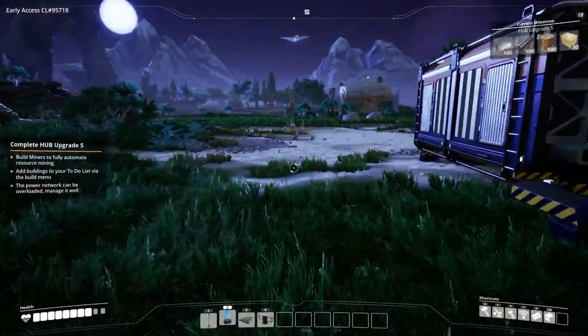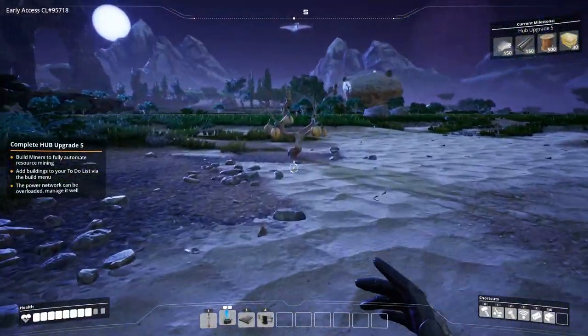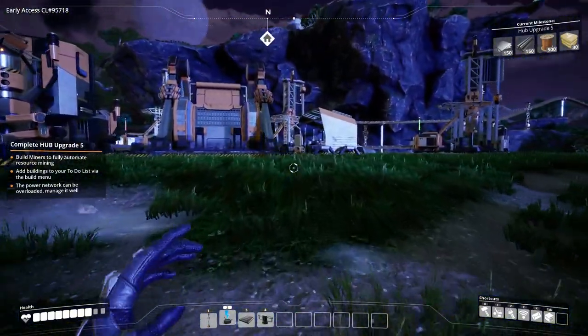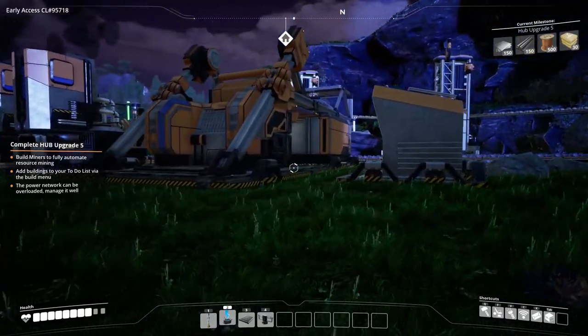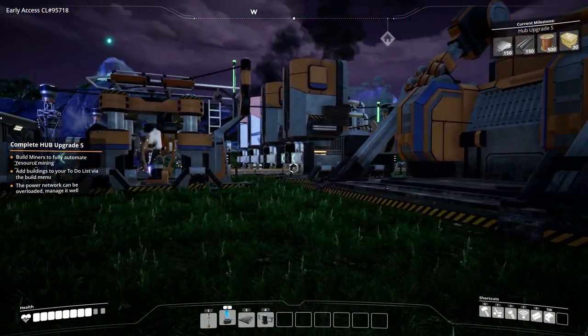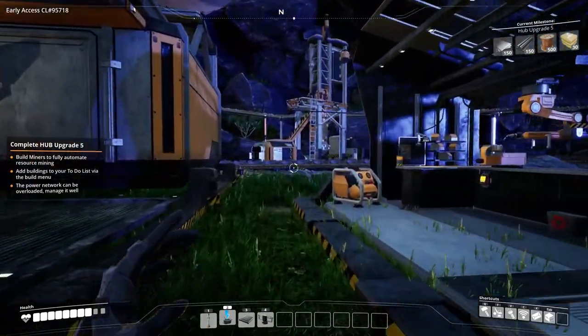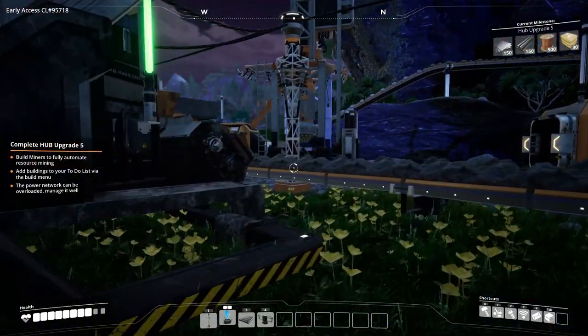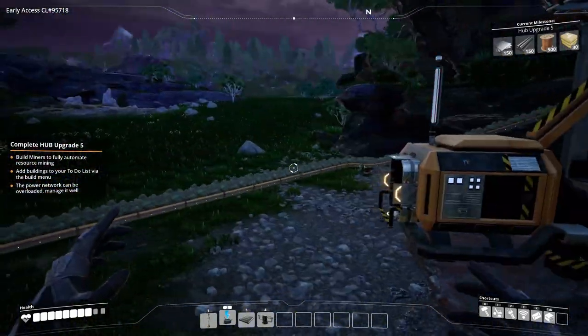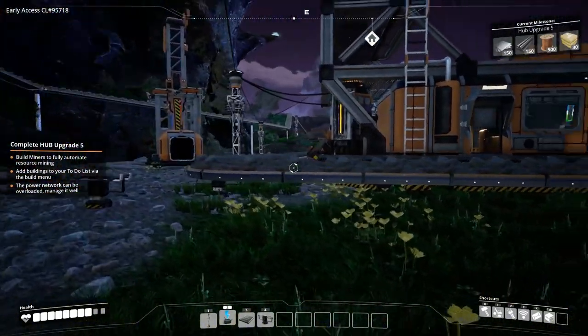What's going on everybody, Z here, welcome back to some Satisfactory. If you're just joining us for the very first time, we have gotten our hub upgraded to level four and we're currently working on hub upgrade five. We have some smelting action going on, some mining action going on. This is only the third episode and it might look like we've done a lot - we kind of have - but once you figure out what you're doing it doesn't take too long to get to this point.